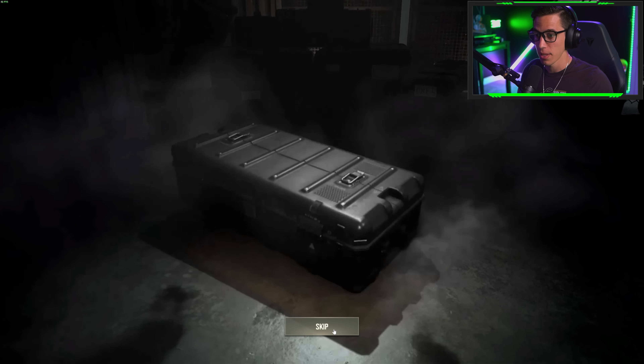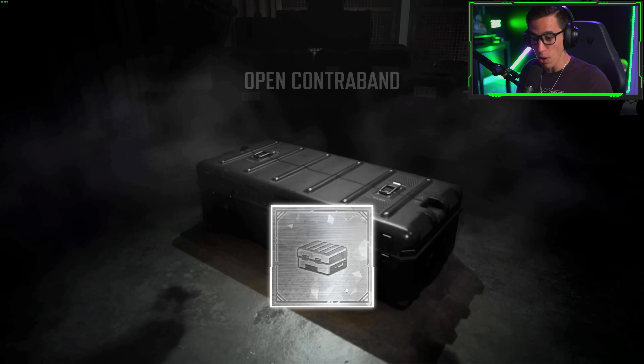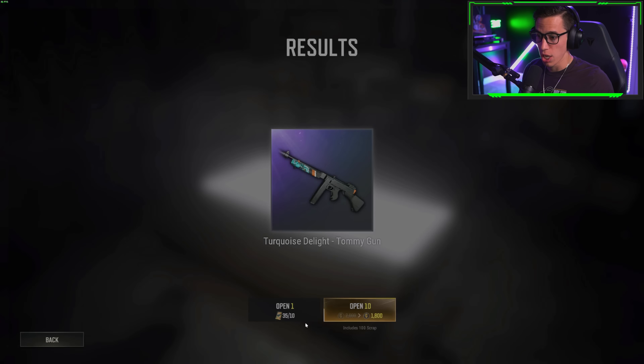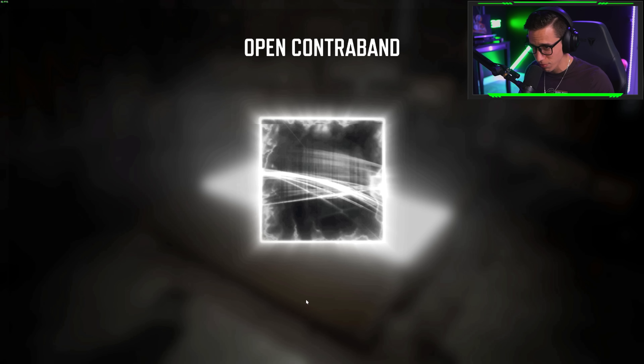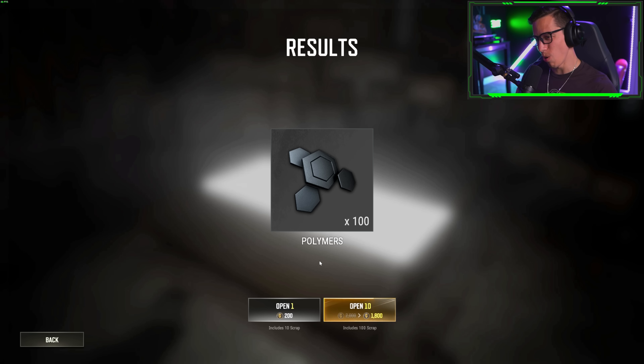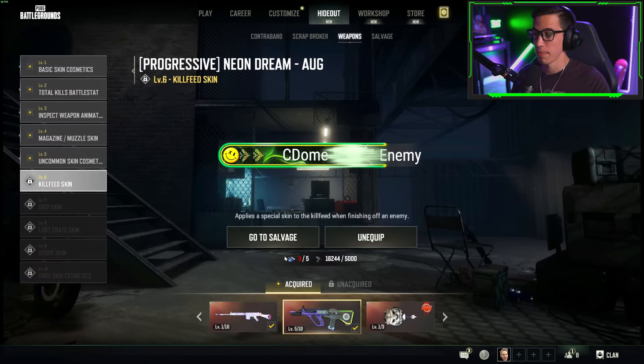Opening the remaining contraband crates — no gold, no care. Another one — no gold, no care. Please... no gold, no care. Come on baby... no gold, no care. No gold at all. Down to just 2 G-coin — chat, we're broke. Please just use creator code 'cdome.'